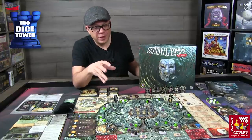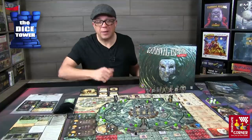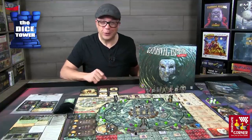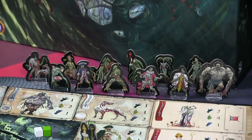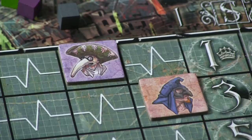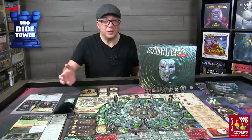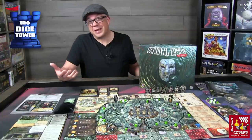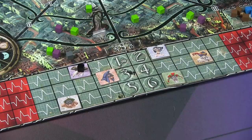On the board there are also barricade cubes, now brown to stand out and be easier to see; red cubes that mark damage; and blue survivor cubes which are basically fodder you can use throughout the game — slowing down a boss for a turn or sacrificing them to stave off an attack. There's also a black cube representing paranoia: if you pull it from the bag, it goes on one of your characters on the terror track, preventing them from taking an extra action and absorbing stress.